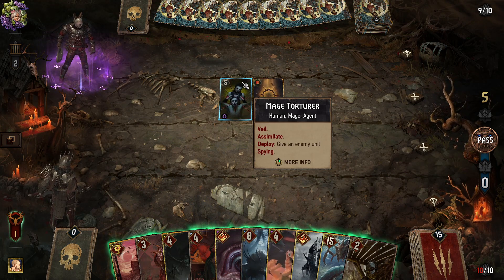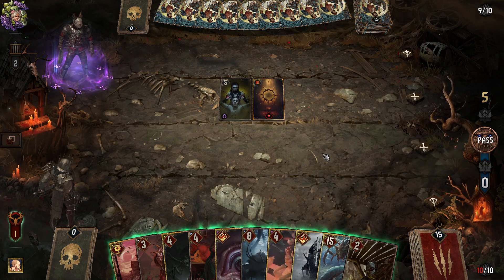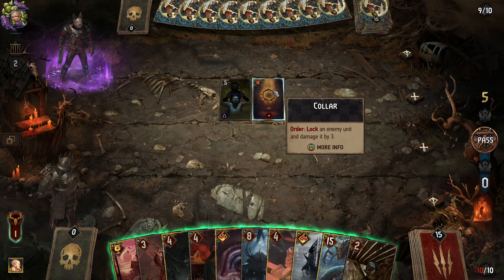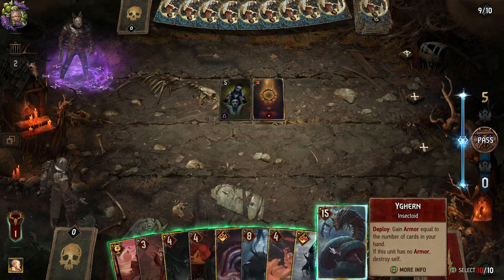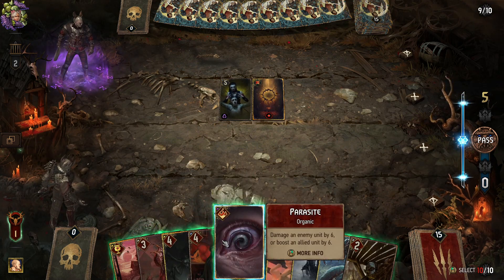They'll have another one of these — this isn't that good a card. Is it? It's not worth parasiting. Block enemy and damage it by three. I don't have a lava, let's maybe put out a damsel.